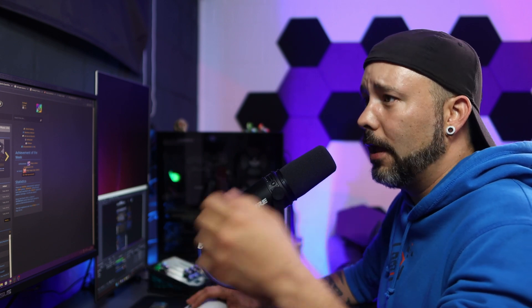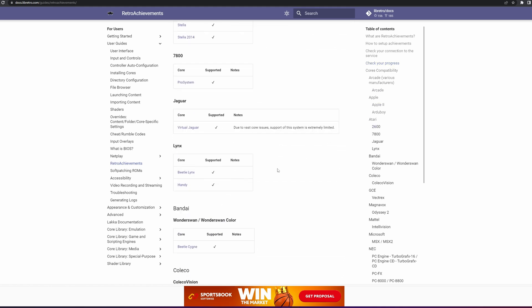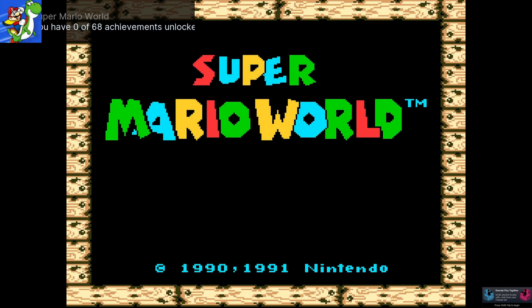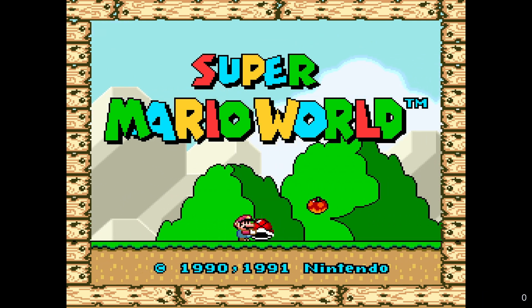Not all of the games and not all of the cores are going to have achievements. I'm going to leave a link in the description down below where you can check the cores that are compatible with achievements — here is the complete list, you can check it out later. You are going to have to log in one time into the game to be able to have the achievements on them.